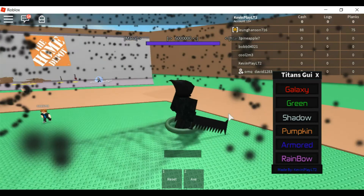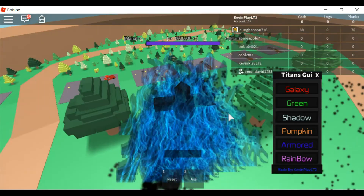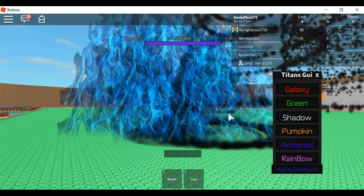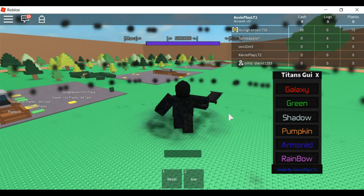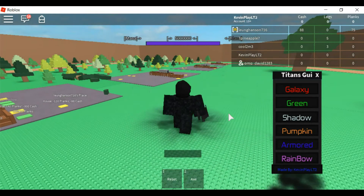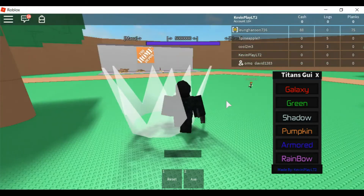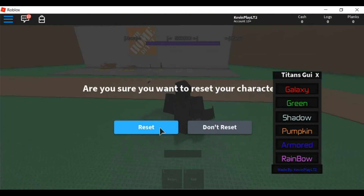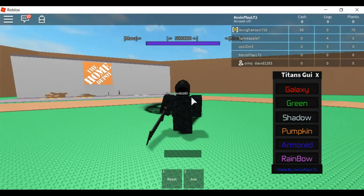If you click F — I think it is — I do not know what F does really, but it gives you a cool effect. I'm trying to see which one I was doing earlier. C is pretty good too, but the main one is just X.